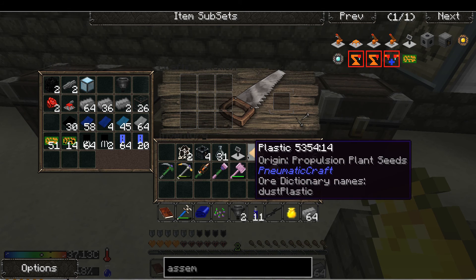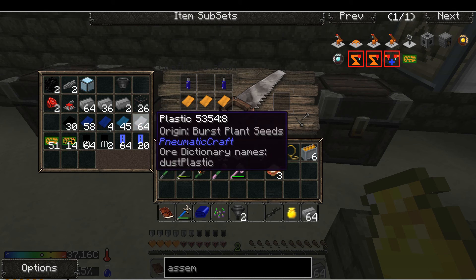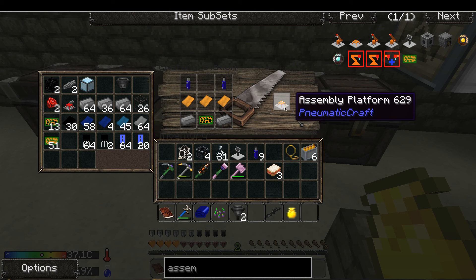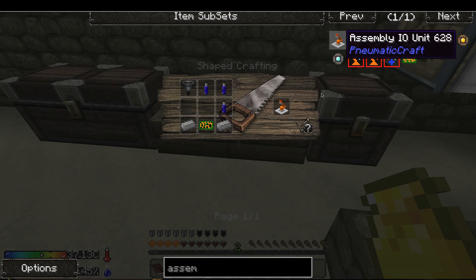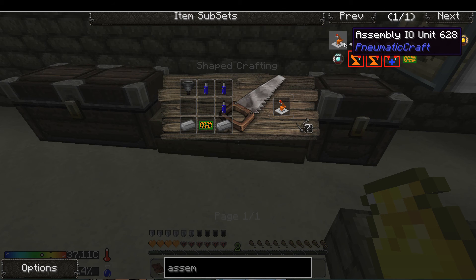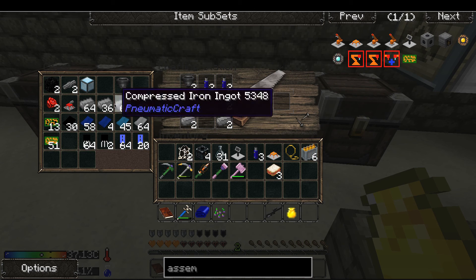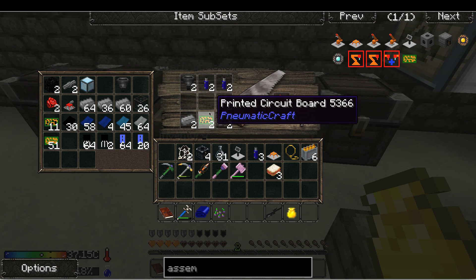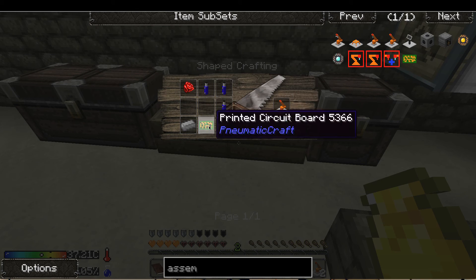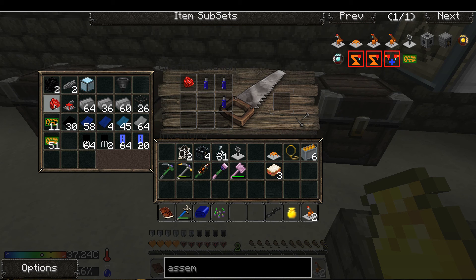So let's complete this — orange, two pipes, orange, two pipes, a circuit board, and two pieces of these guys. Done. Next, IO unit — I need two of these, so two hoppers, two of these. One, two, one, two, and one, two. Done.